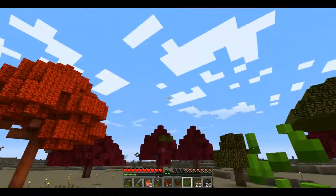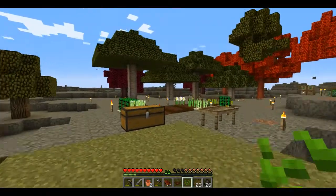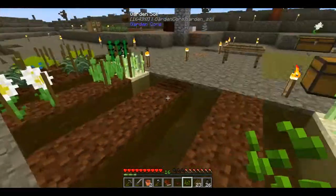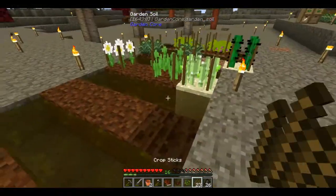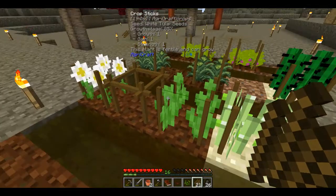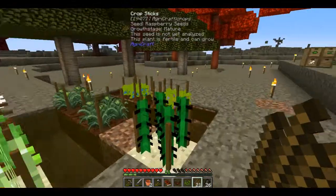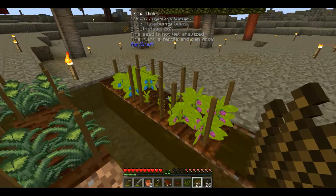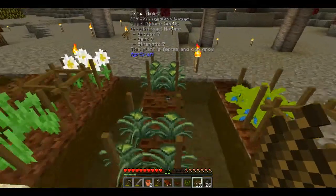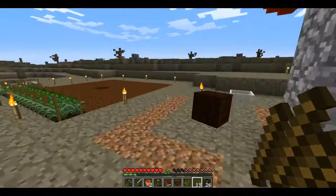I followed the mod pack, then I followed the quest packs and gained trees. And then here you can see I'm breeding. It uses Agri-Craft, so it has to use these crop sticks. This is where I've been breeding. I'm currently working on some berry seeds and some essence crops.